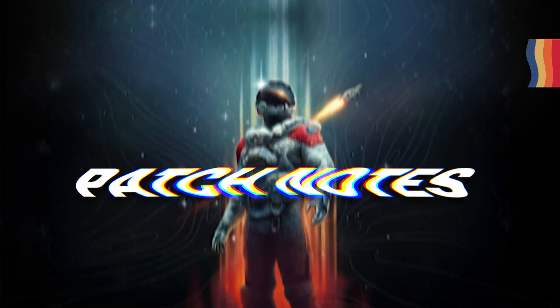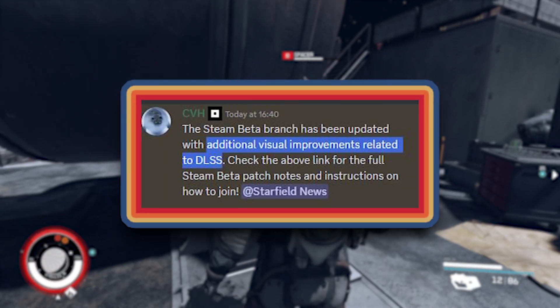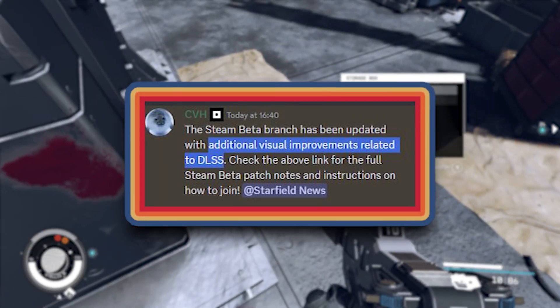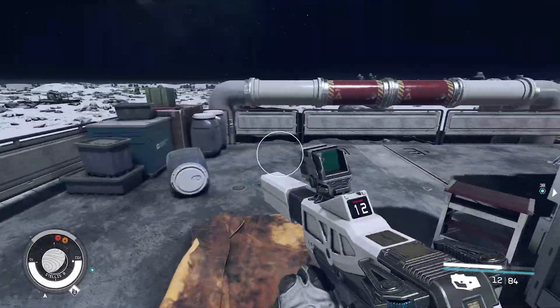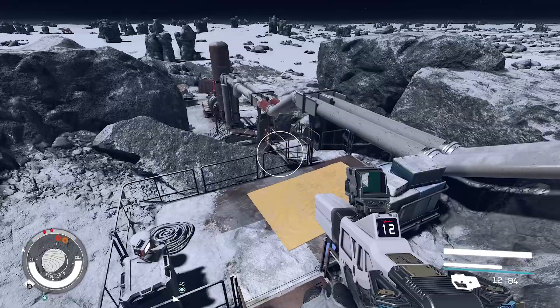In terms of what was included in this update, Bethesda say that it includes some visual improvements related to DLSS — so how the upscaler resolves the image looks better now. Unfortunately, they weren't actually detailing any specifics, but some people have noticed that it looks better.